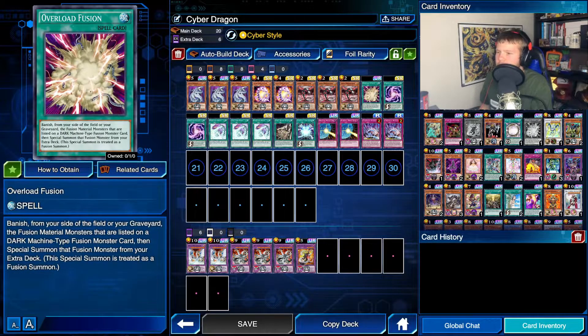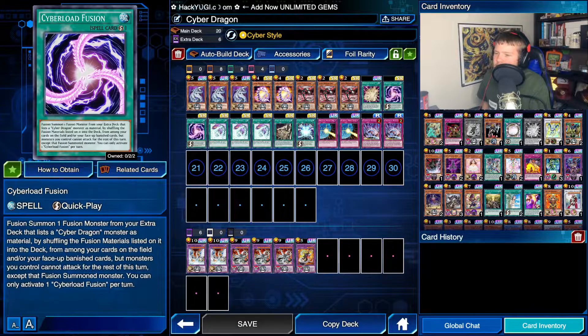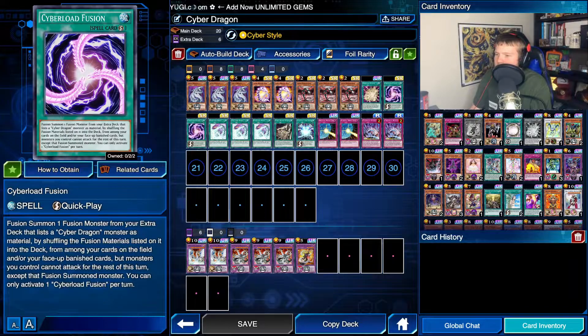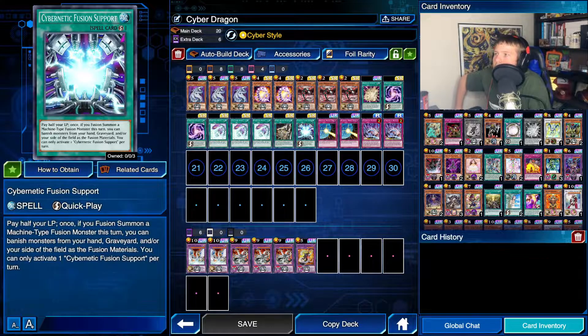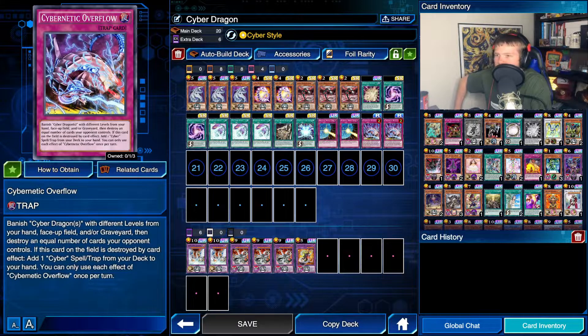We've got one copy of Overload Fusion to get to this guy, two copies of Cyber Load Fusion to get to any of these guys - Overload can also get to him. We've got three copies of Evolution Burst for generic spell, trap, or monster removal. Then there's one copy of Repair Plant and one copy of Fusion Support to facilitate the skill, which is Cyber Style. Two copies of Drowning Mirror Force and two copies of Cybernetic Overflow to help going first, since going first is entirely random.